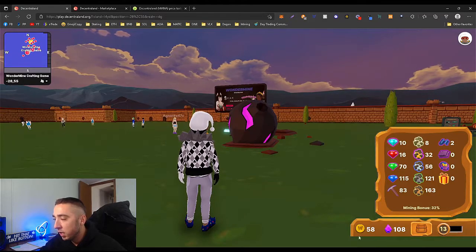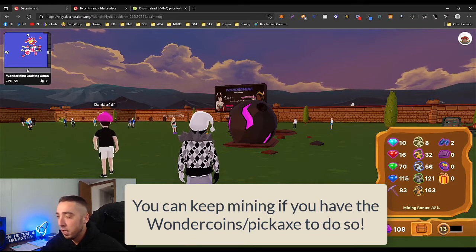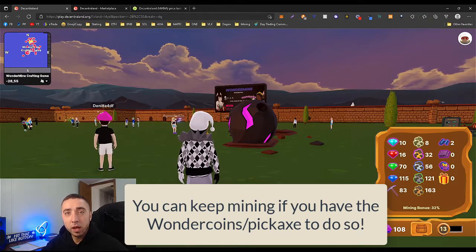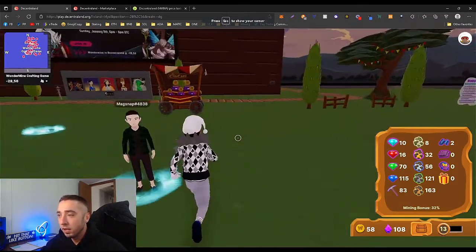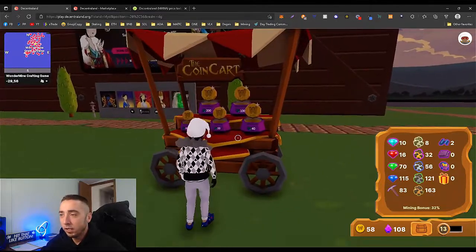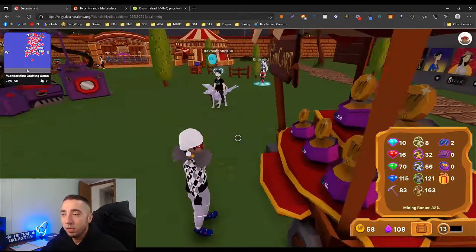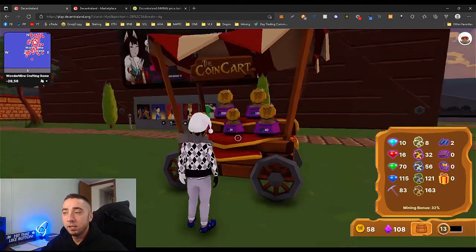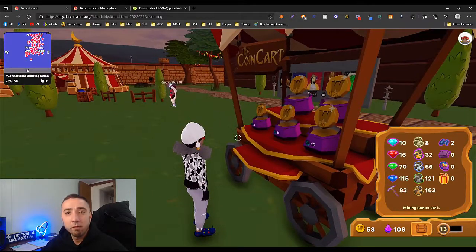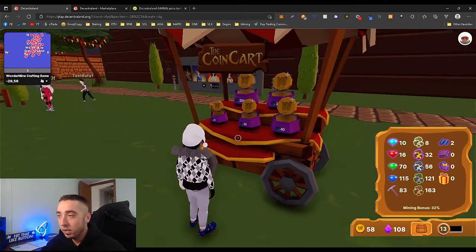You get five wonder tokens an hour, so you can mine one of these basically every hour. But mines fall every minute and 20 seconds, so you might wonder why they fall faster than you can earn tokens. That's because there's a wagon where you can actually buy more tokens to mine faster and get wearables quicker to put on the marketplace and make profit.